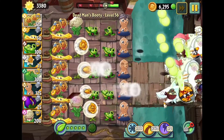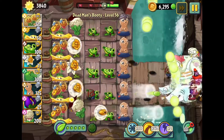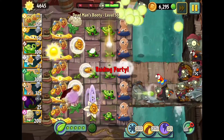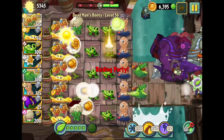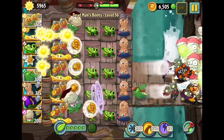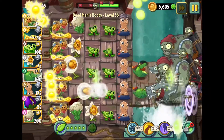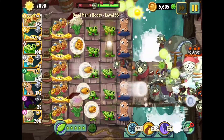Look at how effective the Sling Pea is - it's just doing such a great job damaging the zombies because they're just all in those two lanes. Shrinking Violet, making the zombies tiny and weak. It is important to note that if you bring Kali Power and Shrinking Violet, they may not actually go that well together, because the Kali Power can hypnotize weakened small zombies, which is really not the most effective. So just keep that in mind.